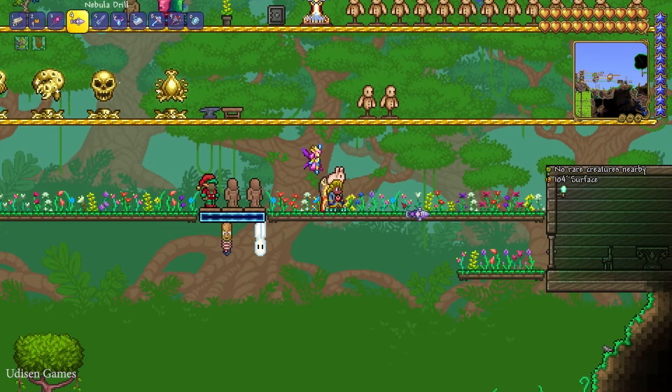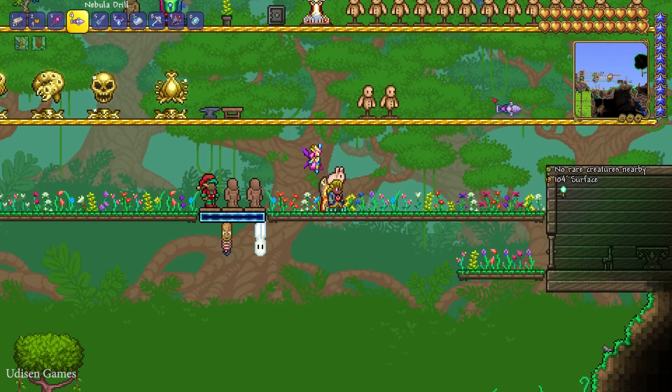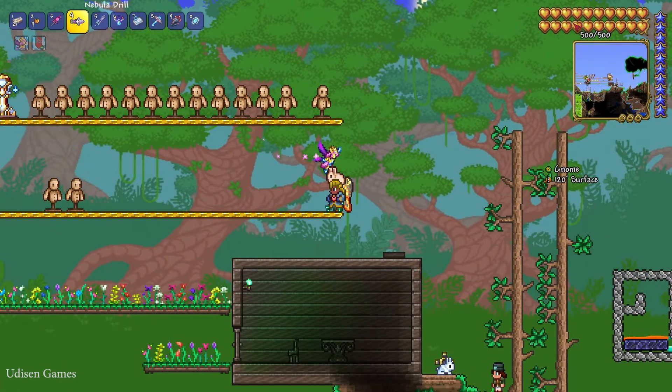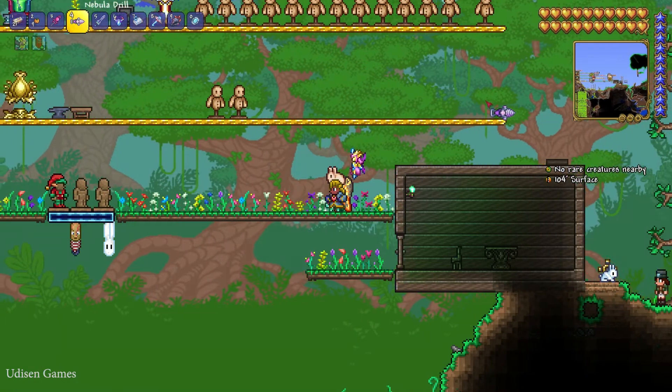Also, you must have at least more than 100 health. For example, find and check the health display in the top right corner. As you can see, I already have 500 health points, so the Nurse can appear in my world.